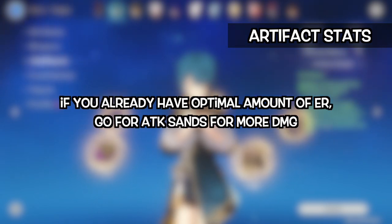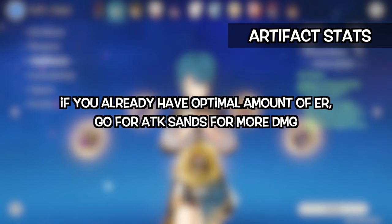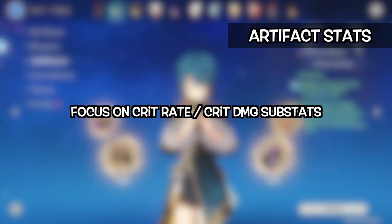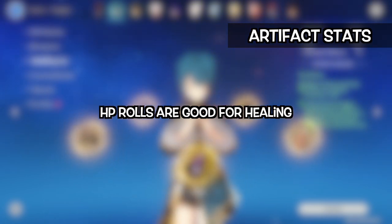If you already have enough energy recharge from the substats, then using an attack sands will give him more damage. To make him even better, you need to focus on getting high critical rate and critical damage substats from your artifacts. Some HP rolls in the substats are good if you are looking for more healing.